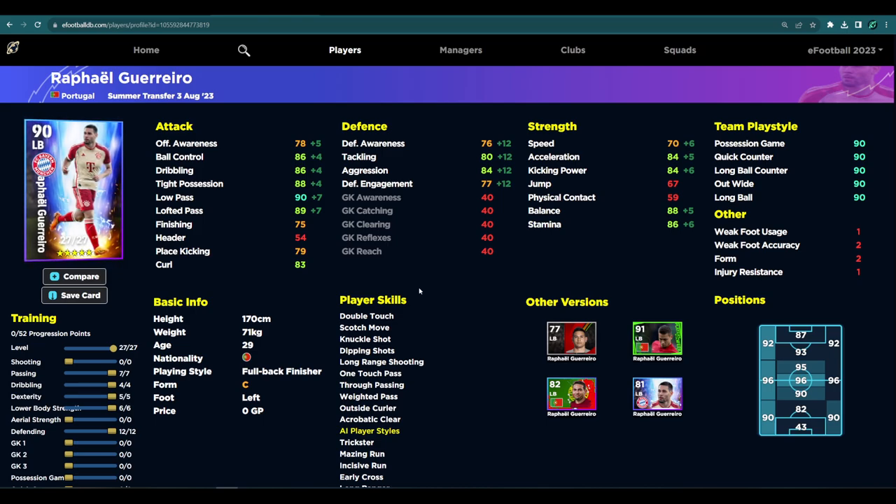If you get him, do not sleep on this card. He's a 96-rated CMF and with player skills like double touch, one touch pass, interception or blocker, outside curler, weighted pass — low lofted pass would be huge too. As a super sub he would be immense. It's a blend of player skills, player ID, and stats that make him a monster. Being so small, he has that Pedri-esque movement where he just glides around the pitch.